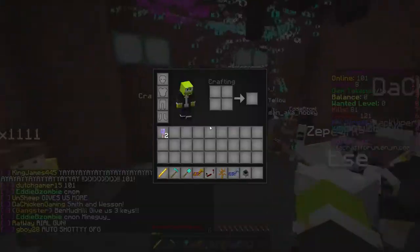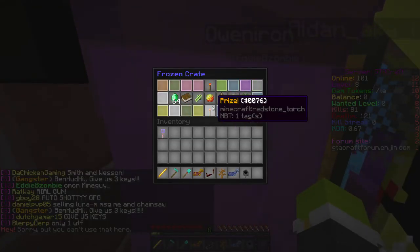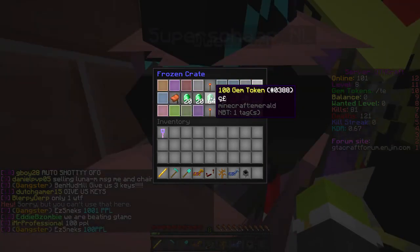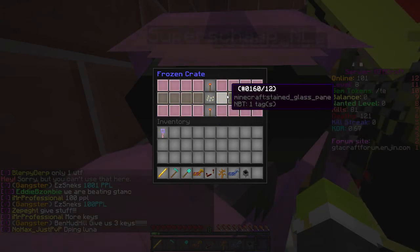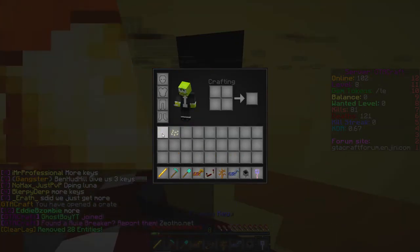One Frozen Key — and boom. I want a Golden AK, that's my favorite thing. And we get a Plasma Launcher. What the heck, man? It's a Pumpkin Seed. We can get this in the Gem Shop, so not really that good.